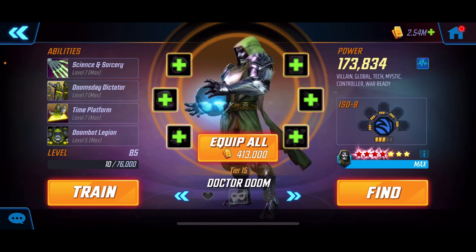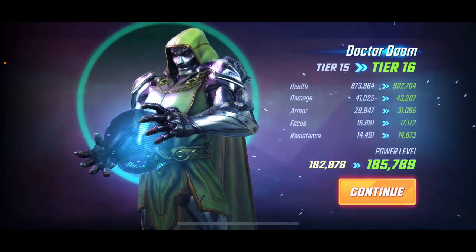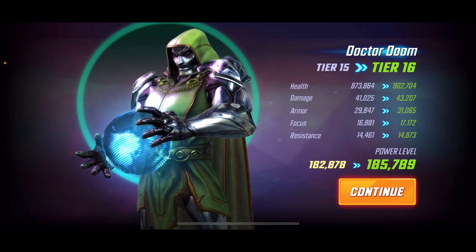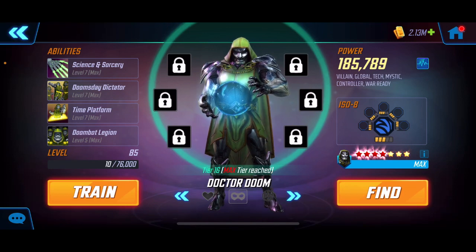No surprises — we're bringing Dr. Doom up to level 6, tier 16. I've had his materials for a bit and we're finally going to bring him up. He trumps in a lot of game modes, he's still very meta, and I enjoy doing the tech nodes in Doom raids so this helps us out. He's extremely good on war offense and defense, and with the crucible we've been getting mystic materials in the store. He uses mystic materials which is a bit of a downside, but he's well worth it.